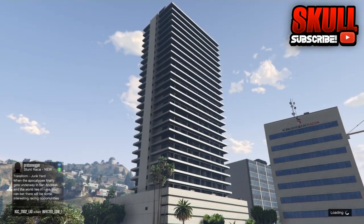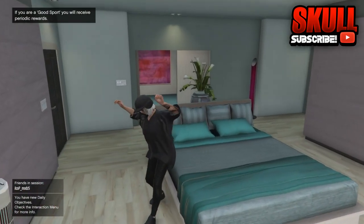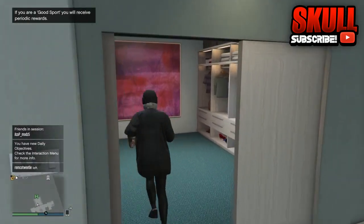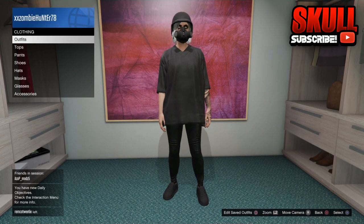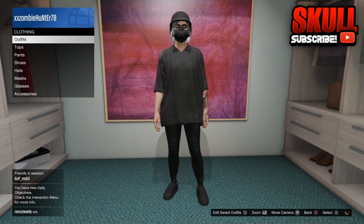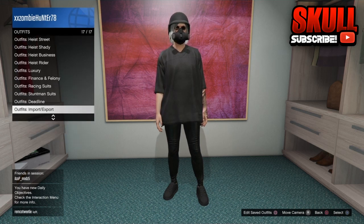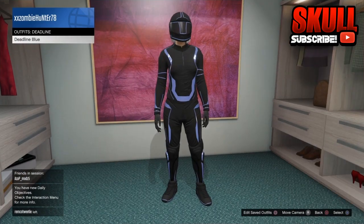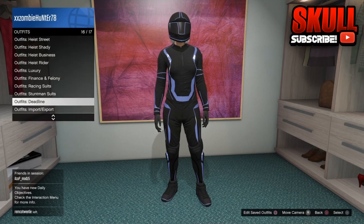So let's just wait for it to load. Once you go to your female character, for the deadline outfit I believe it's like two hundred thousand or one hundred thousand dollars. Go to outfits — since I already have it I'm doing it right here. Go to outfits and go to deadline. As you can see I have the deadline blue. Then click on the outfit.